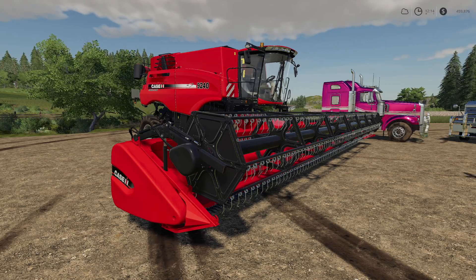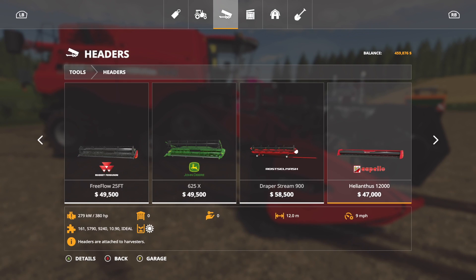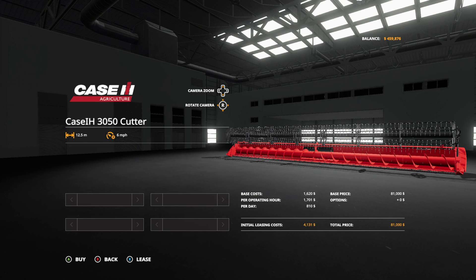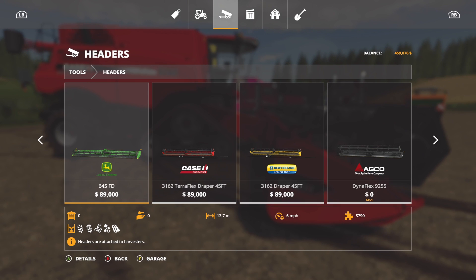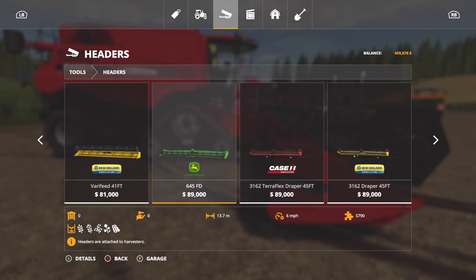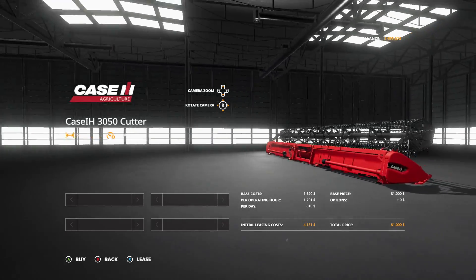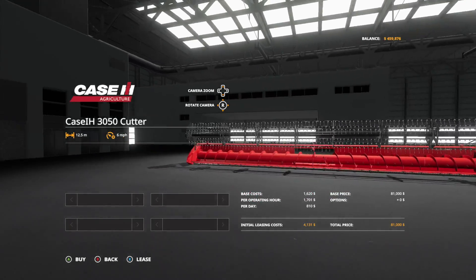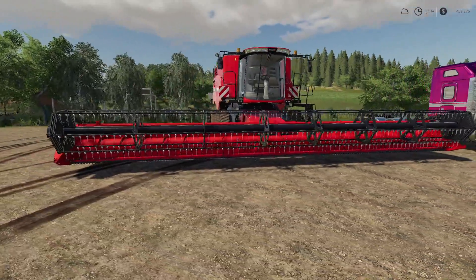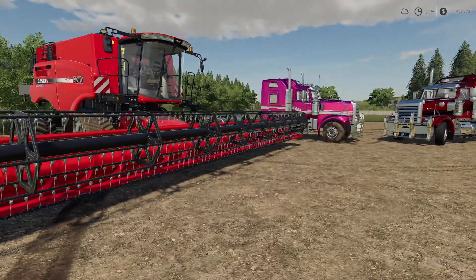Next up we have the Case IH 3050 Cutter. I thought it was going to be around 7.62 meters, but not at all — this is a 12 and a half meter header. It's $81,000, six miles per hour, 12.5 meters. As far as I can work out it is just a reskin of the New Holland with a few stickers removed and replaced. It's still cool — 41 feet, goodness gracious, it's huge.